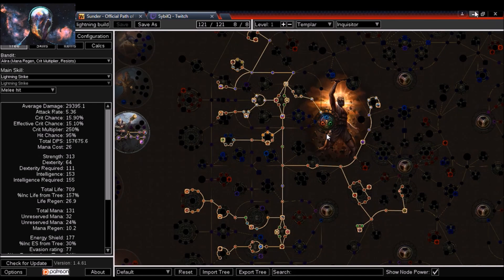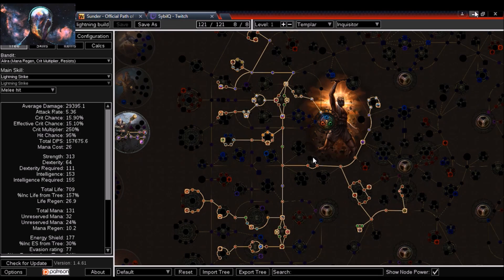Zooming out — there you go, that's the full tree branched out at level 100. In later build midways and build reviews I'll show what the tree actually looks like finishing Act 5, Act 10, and heading into maps. This is the max character level vision. I didn't take any jewels in this build — some of my builds have jewels and some don't.